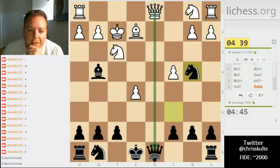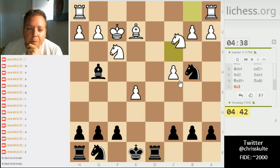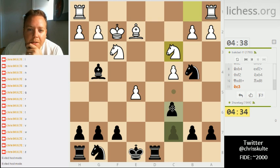I don't have to worry about him taking my queen because the rook's defending it. Even if he went check to attack the knight, I just move the knight back. I've got my pawn back and he can't castle. My position isn't great but it's also not completely lost.